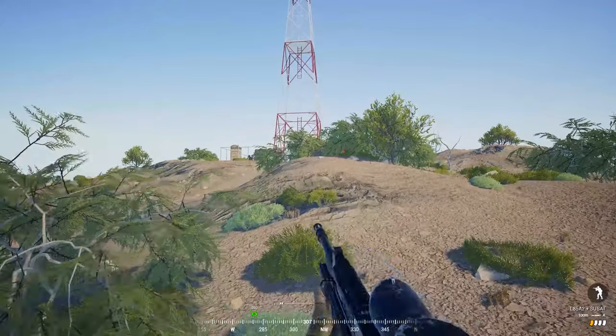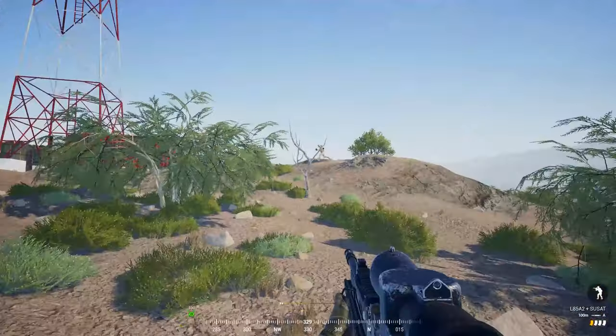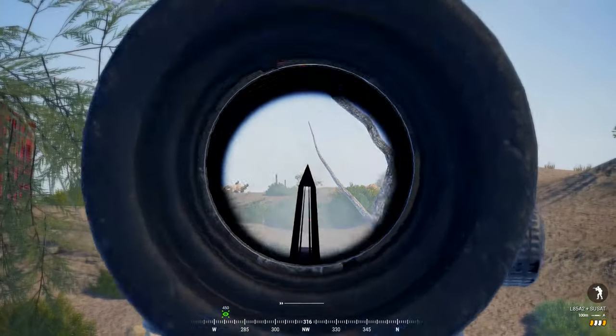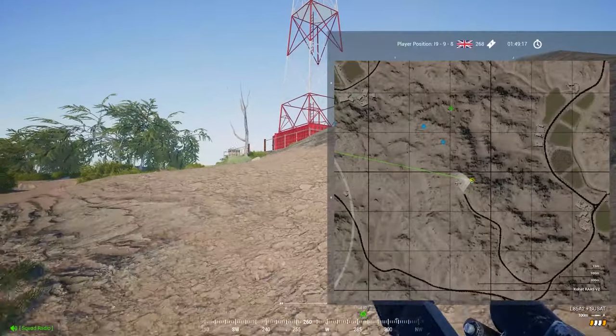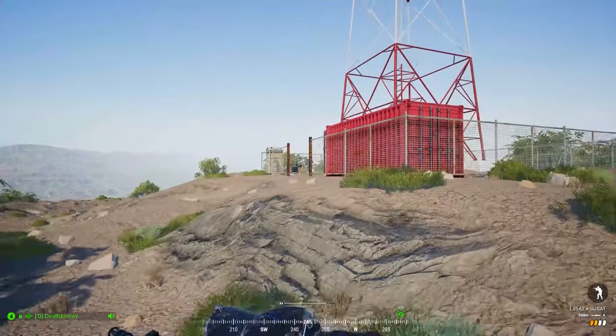Hey guys, Gore here. Welcome back to the channel. Today I've got a super quick guide for you on identifying the location of enemy gunfire. One of the most common struggles I hear from new players is that they feel like they never know where they're being shot from, so we're going to take a look at some audio and visual cues that you can use to quickly find cover or effectively return fire. If you enjoyed today's guide, drop it a like and subscribe for more future Squad content.